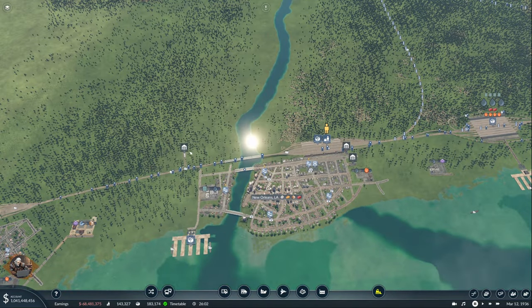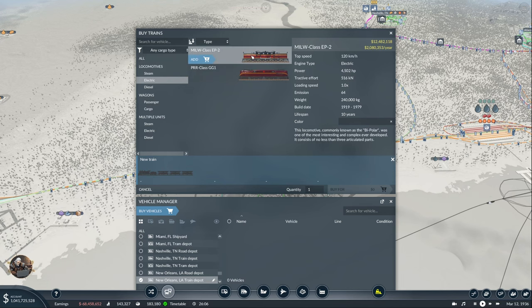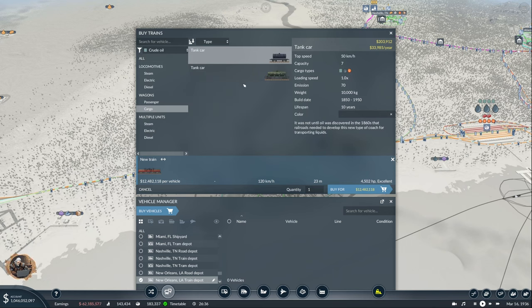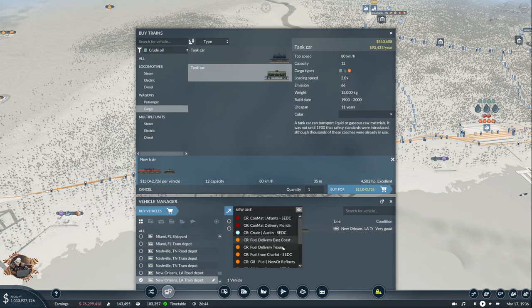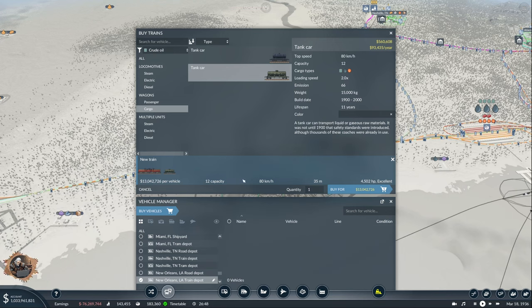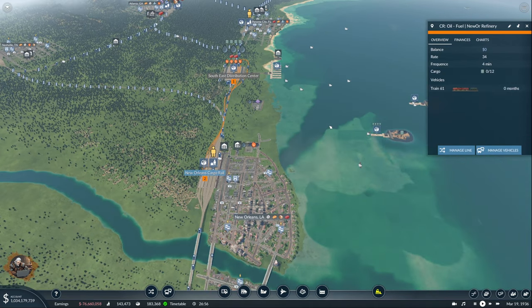Now we need the train - 400 capacity needed. The bipolar locomotive - it has less tractive effort and is more expensive because of the speed, but this is going to be my favorite locomotive in this game: the MILF Class EP2, the bipolar one, the most interesting and complex ever developed. Let's take it. Oil fuel New Orleans Refinery - 34 capacity with one car, so adding 12 cars gets to 410.